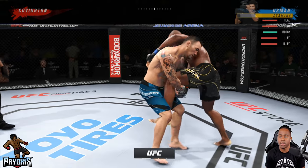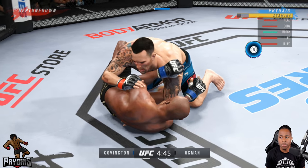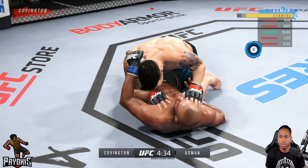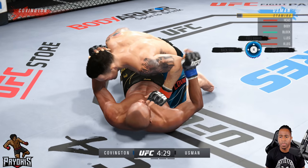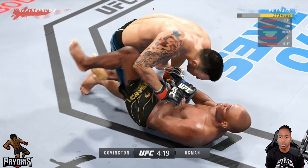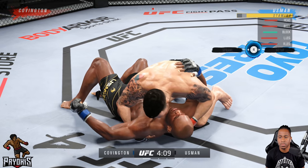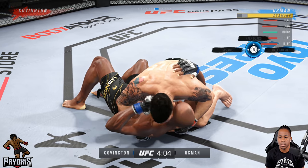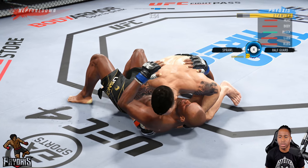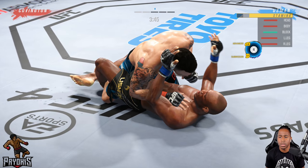We get to guard, he postures up — we deny that. We're patient. He denies our transition and passes to side control. He has some real good top game. We get the half guard — he's throwing strikes, lagging a little bit. I know this guy likes to just hold the top position so I have to be careful.